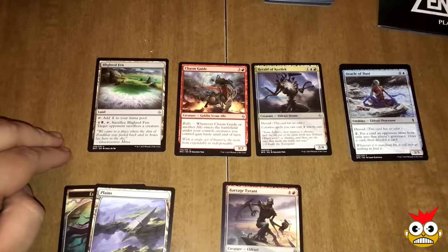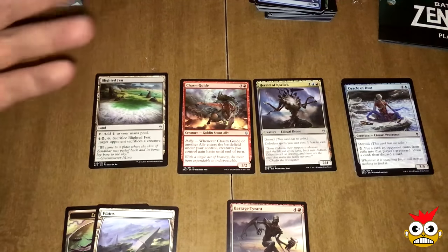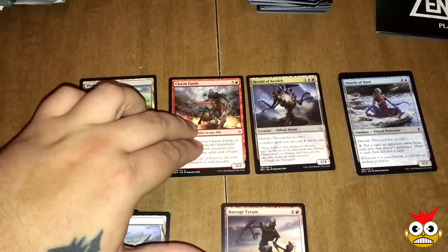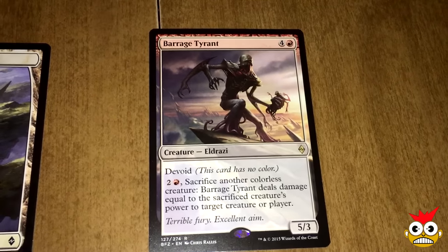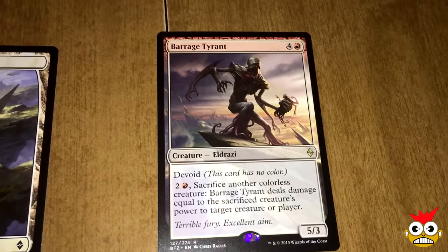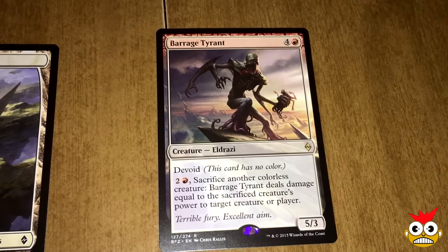All right guys, our next set of uncommons — we have Blighted Fen, which is a colorless land, Chasm Guide, and Herald of Kozilek. Our rare is Barrage Tyrant. It's an Eldrazi, but it's cool I guess. It may get played, may not.